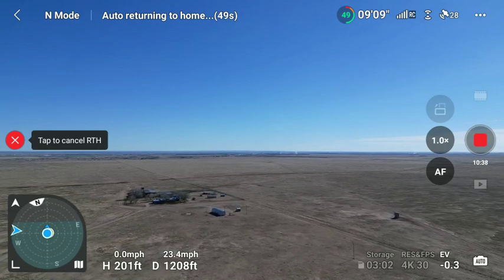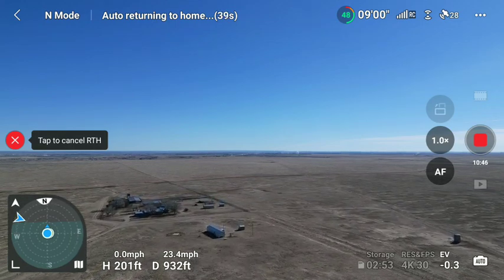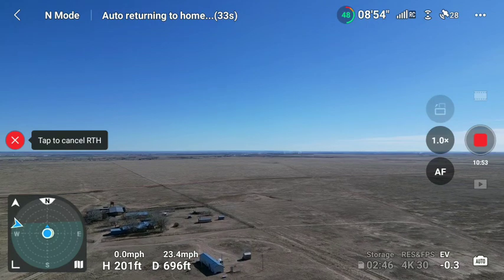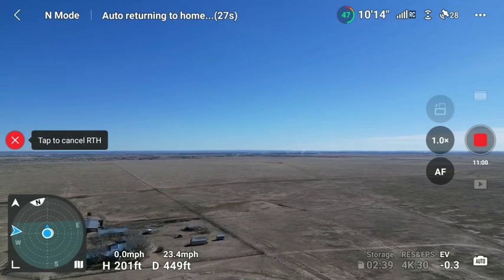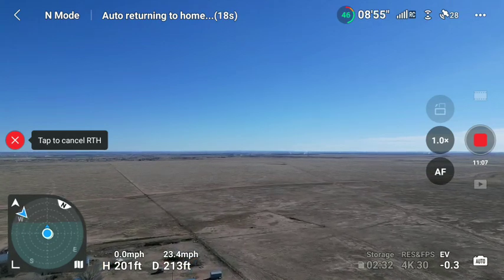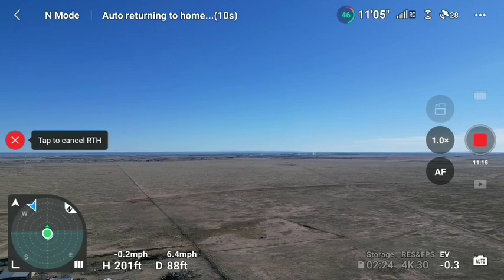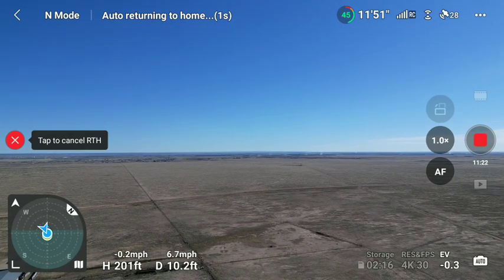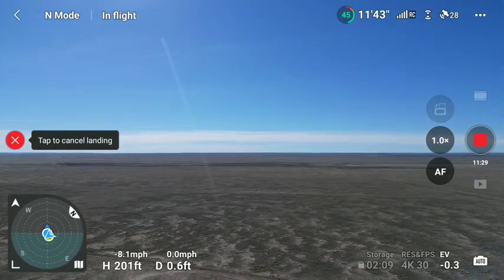That's a small Cessna or something — yep, going right above me. Not a Cessna, it's a Beechcraft. Yeah, that's low — in fact I've got two of them. It was pretty low — landing. It's a plane, you're supposed to be 500 feet above ground.